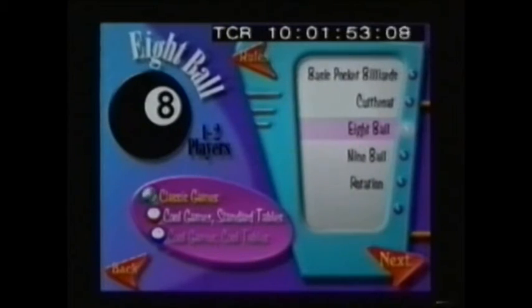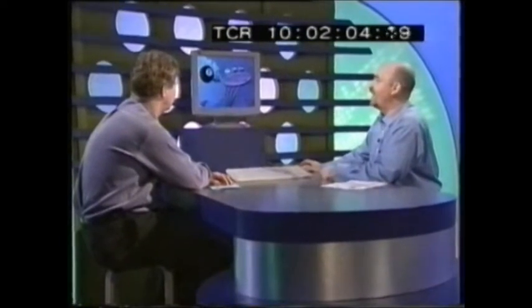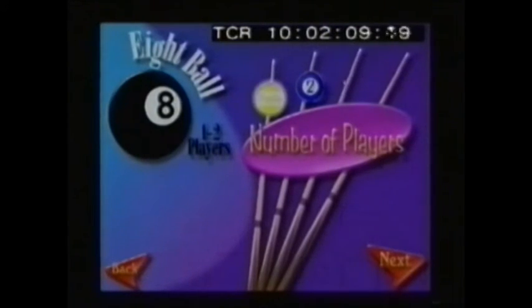With this particular game, there are different ways of playing which can make it more difficult or more straightforward. So it's an adult playing with a child - there's an inherent sort of handicap. What we've got here, we can play classic games, cool games on standard tables, or cool games on cool tables. We'll just look at a classic, standard game - straightforward, eight-ball pool, what people in this country would think of when they think of pool. And we're going to play it on easy, for obvious reasons, and we will play against each other. Why not?